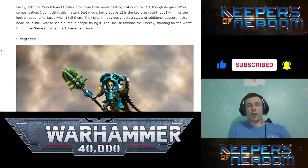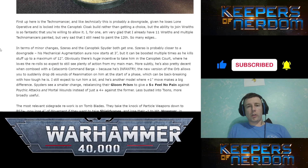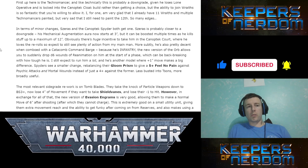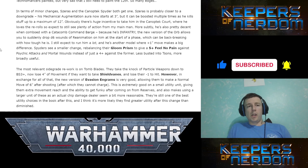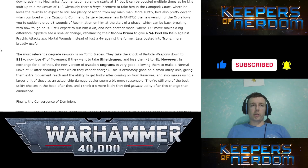Monolith and Obelisk dropped from Toughness 14 down to Toughness 13. We'll see on that one. Technomancer — that's crazy stuff with the Wraiths, it's going to make Wraiths so bonkers. Szarekh, Imotekh, and the Catacomb Command Barge both get some changes. His Mechanical Augmentation Order now starts at only 3 inches — I think it was 6 before. He loves the re-rolls so I expect to still see plenty of action from him.